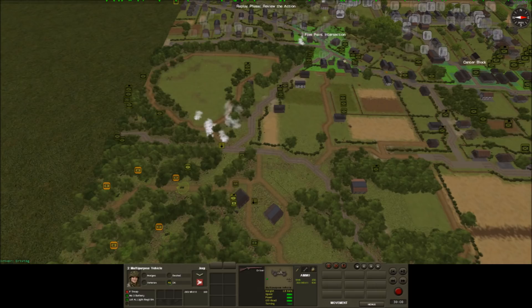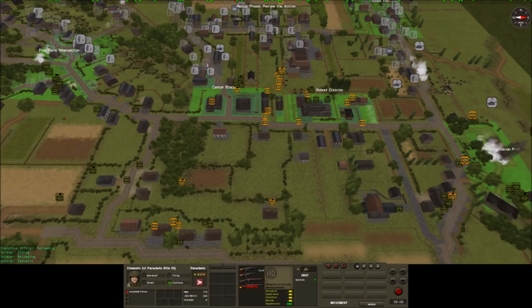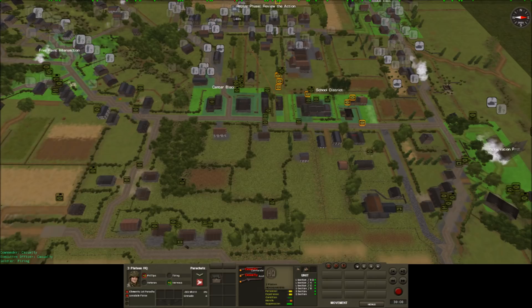In the centre, despite my opponent's attempts to push me off the centre block objective, the remnants of 3rd Battalion have managed to hold on with support from 1st Battalion. On the left I have managed to keep the majority of 1st Platoon in reserve, with 2nd Platoon supporting the 3rd Battalion remnants on the centre block. 3rd Platoon still have the school district secured and a heavy machine gun from the support unit has been deployed to aid the defence of the centre block.